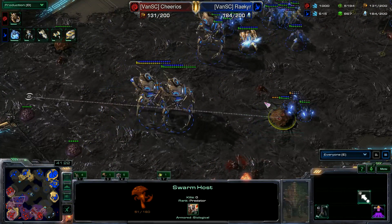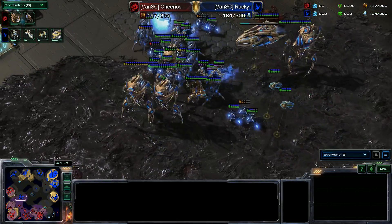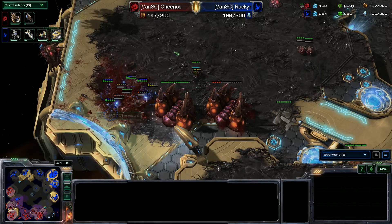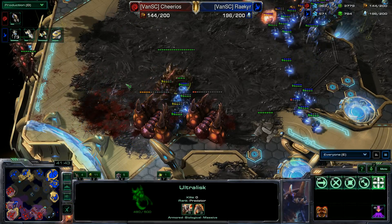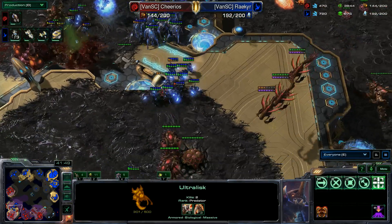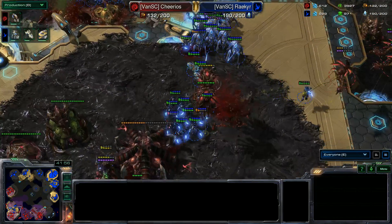There's the ultralisk — they're going to try to take it down. Riker wants to end this now. 66 to 124 — he has doubled his army supply. He throws the ultralisk cavern and the infestation pit. Eleven infestors are the last of it. Eighteen more carriers, air armor level one, two more colossus being added in the mix. Army re-maxed at 49 to 130. Cheerios is losing ground so quickly — I don't believe there's any chance to regain this.